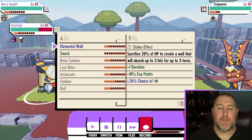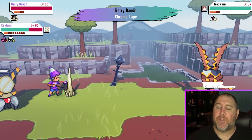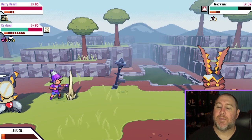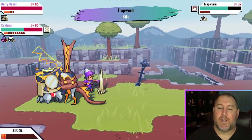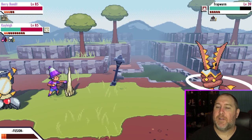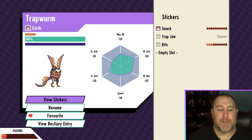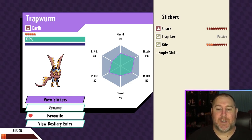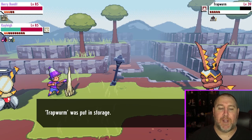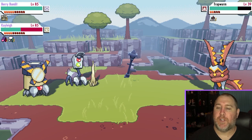We're probably going to have to do this a couple of times since it's at full health. It's at 82 — we'll see. Oh, we got lucky! Normally that 20% is against me, but it looks like we got the capture there, so we got Trapworm now.